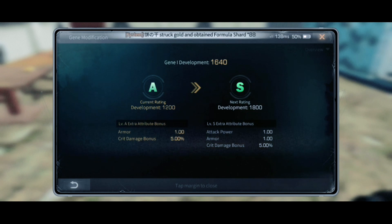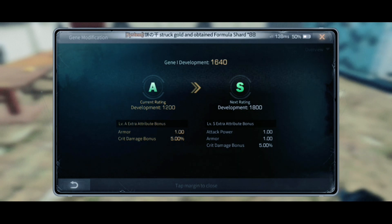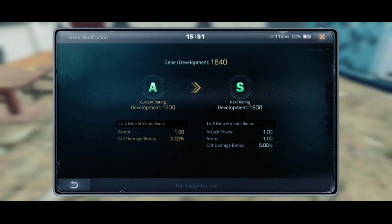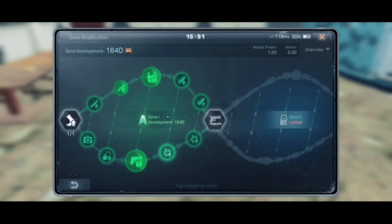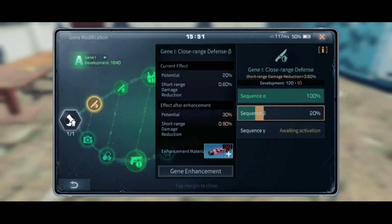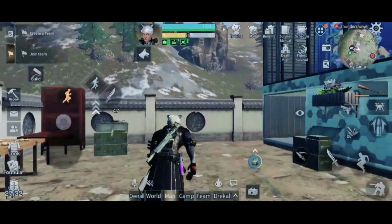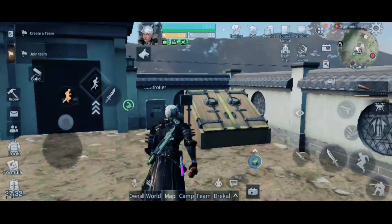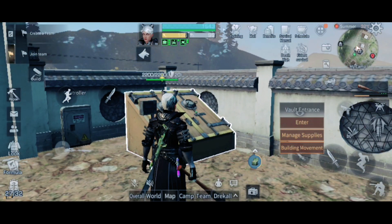Look, it says one armor — current rating A. Until I reach S, that's when I will get the attack power. I was saving my enhancing serum for a future video, but I discovered I wasn't getting that attack power. So despite my attack enhancement being maxed out, it's still not giving me the attack power until I get my rating to S.